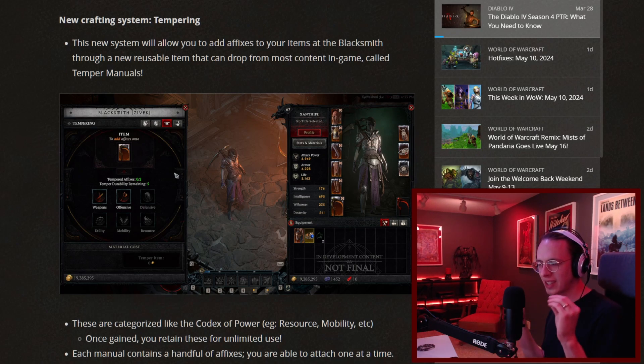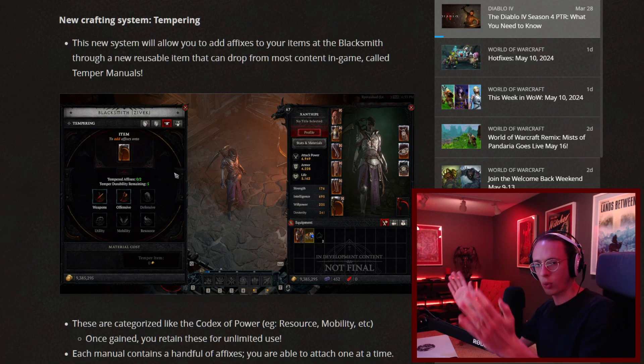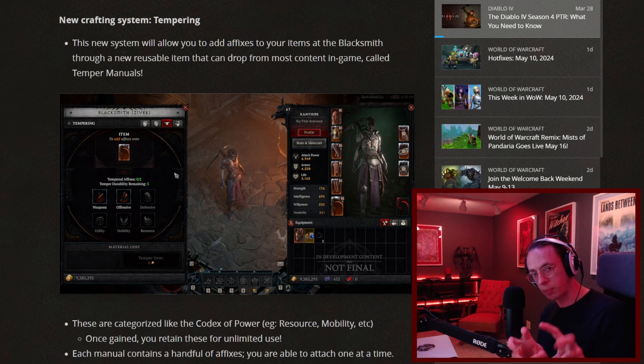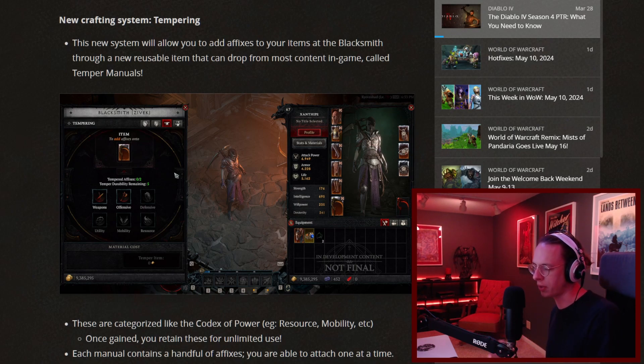The interesting thing to note about tempering is there's a rolling mechanic. You'll have tempering manuals that you use to put new affixes on the new flavor of items. There's a range on these rolls, and you might not always get the roll you want. Items can only be tempered so much — there's a number of tempering charges per item. What that equates to is that tempering can soft brick an item: if you don't get the roll you want, you can end up with an item that's basically useless for you. You have quite a bit of control on what's rolling, but there is a random element. The tempering system has the capacity to make items not optimal for your build.